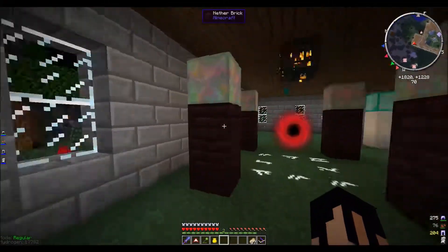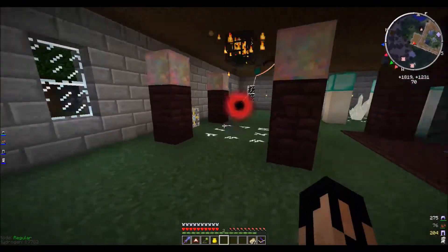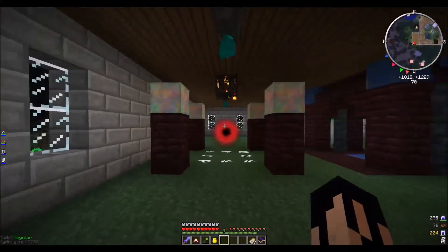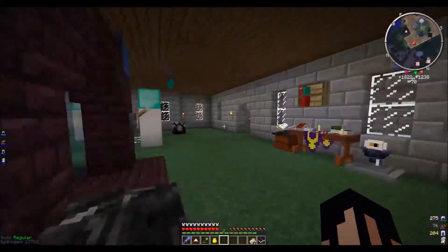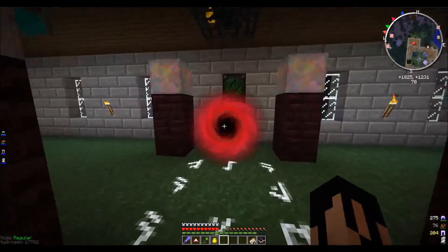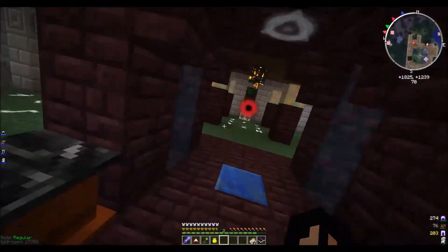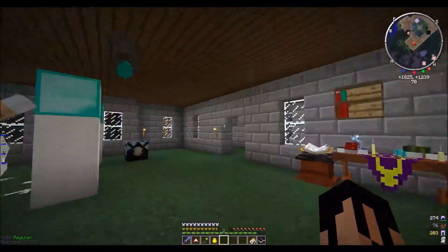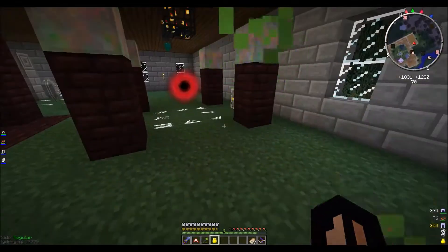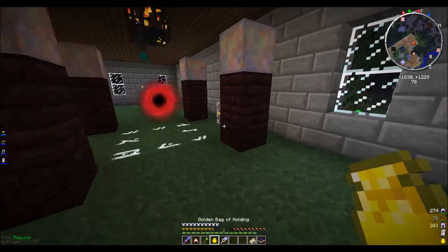I've put in some dark glass so we don't get light penetrating through this window. If I'm standing in this room, every so often a cave spider spawns, gets killed by my aurum, or poisons me. I'm not too worried about a little poison while in my base. It spawns and makes us some dark essentia.